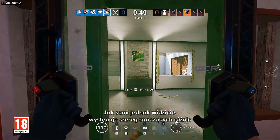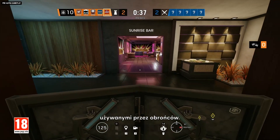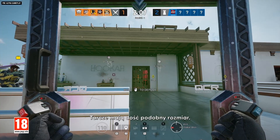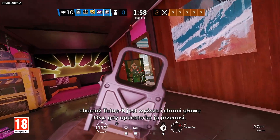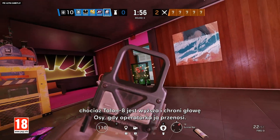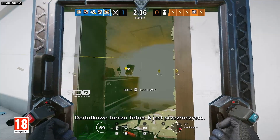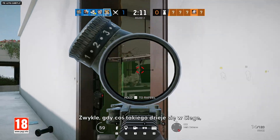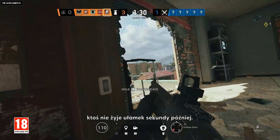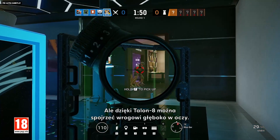There are some big differences between the Talon-8 and the defender's deployable shields. While they're roughly the same size, the Talon-8 is taller and protects Ossa's head when she carries it, unlike the deployable shield. Also, it's see-through — you can see your enemies and they can see you. Usually when this happens in Siege, someone is dead almost immediately, but the Talon-8s can create some pretty intense stare-downs.